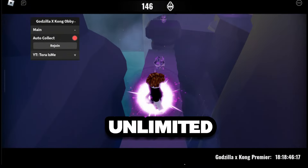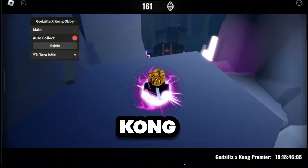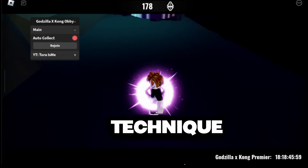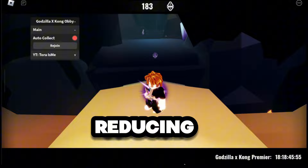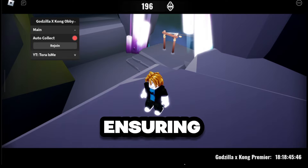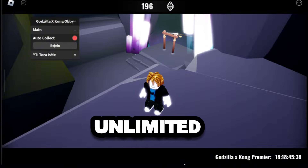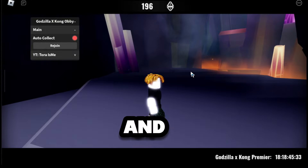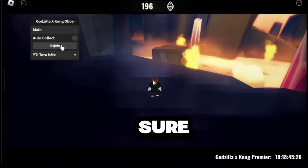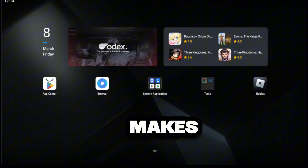And there you have it — unlimited gems at your disposal. Let's quickly recap what we've covered today. We started with an introduction to Godzilla X-Kong Obby, setting the stage for the epic battles you'll face. We then delved into the concept of auto-farming — a clever technique that allows you to accumulate gems automatically, reducing the grind and letting you focus on the fun. We walked you through a step-by-step guide to set up your auto-farm. Next, we explored the exciting world of unlimited gems, revealing a method that can significantly enhance your gameplay and give you an edge against your monstrous opponents. With these methods, you're well-equipped to conquer Godzilla X-Kong Obby. Remember, practice makes perfect. Happy gaming.